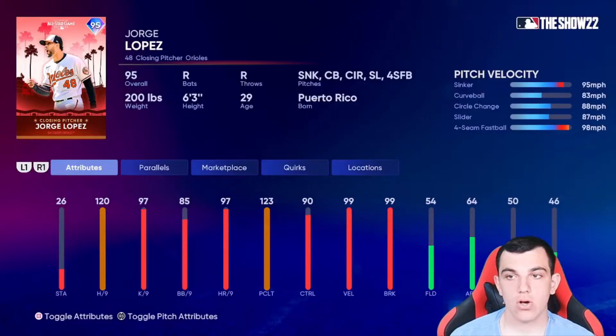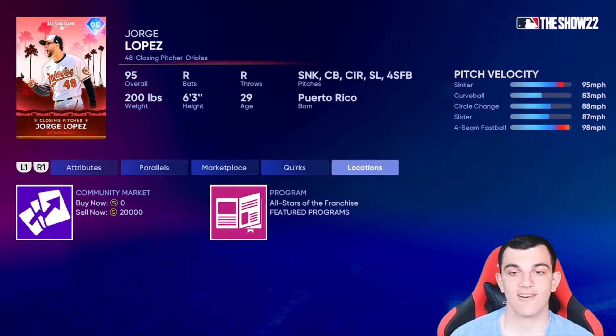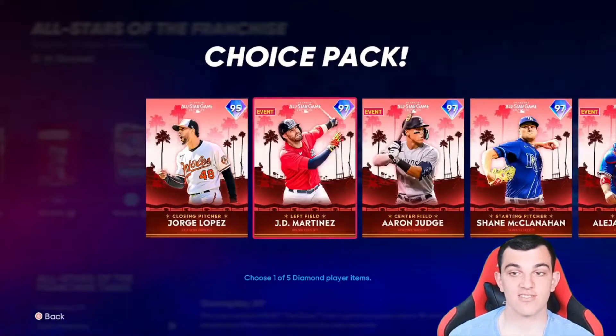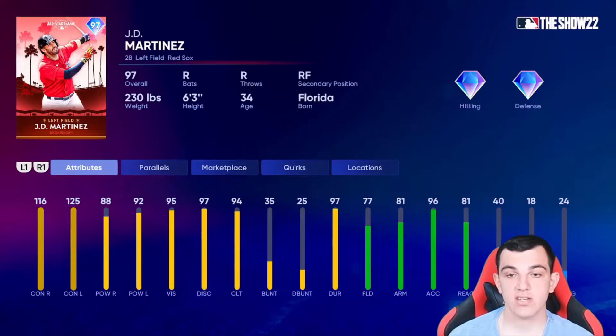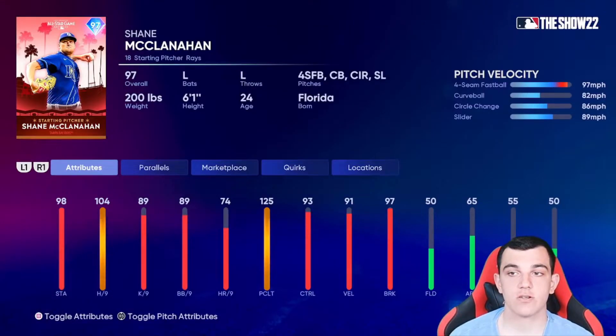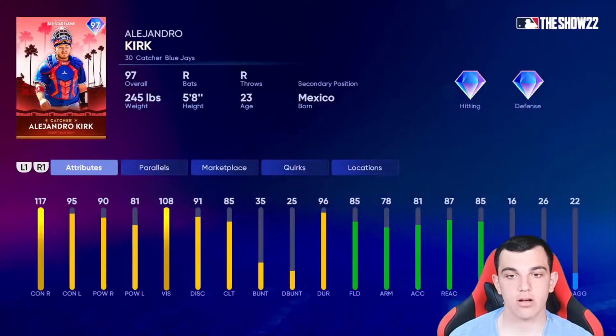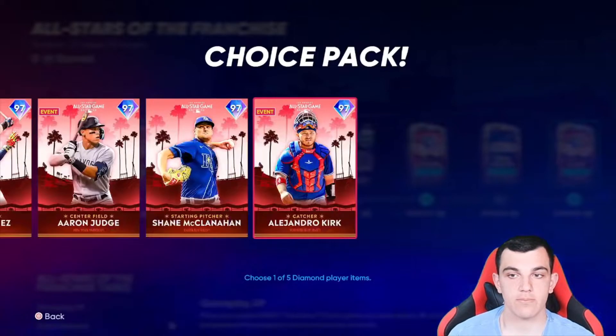AL East — Orge Lopez, oh my god. This card is disgusting. Control, break — yep, this card is amazing. 120 hits per nine with outlier sinker. This card is gross. Jamie Martinez — really high contact with serviceable power. Aaron Judge — pretty much the opposite: really good power with serviceable contact, though not great against lefties. Shane McClanahan — four-seam, curveball, circle change, slider. Another pitcher that gets ruined by his pitch mix. Alejandro Kirk — overall pretty nice catcher, though I don't think he's better than Piazza.